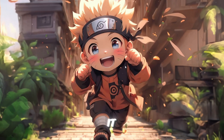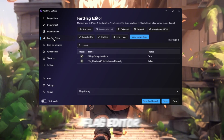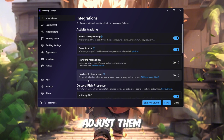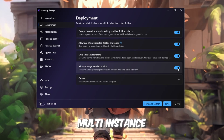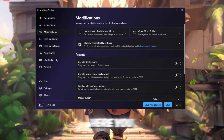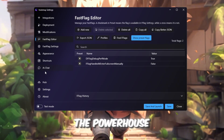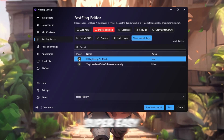Inside Voidstrap, you'll see multiple tabs like Settings, Deployment, Modifications, and Fast Flag Editor — each one plays a unique role in optimization. In the Settings tab, you'll see options like Player Logs and Multi-Instance Launching; adjust them as you prefer. Then go to the Deployment tab and turn on Cross-Game Teleportation and Multi-Instance Launching for smoother switching between games. Next, open the Modifications tab, where you can enable custom sounds, classic visual effects, and other nostalgic tweaks. But the real magic is in the Fast Flag Editor — the powerhouse of Voidstrap. It shows green check marks for preset flags and red Xs for custom ones, making it super easy to manage.